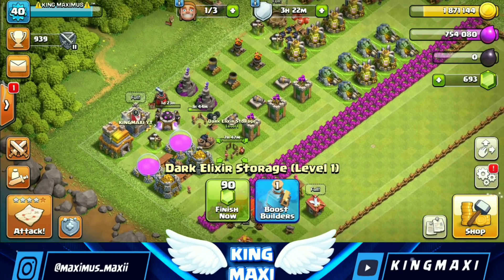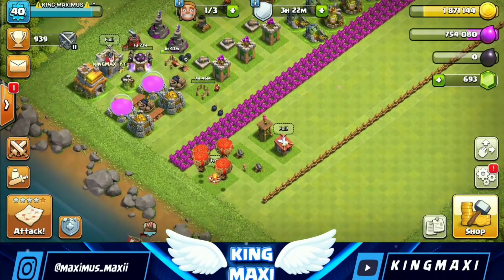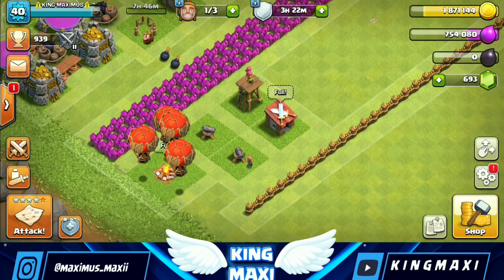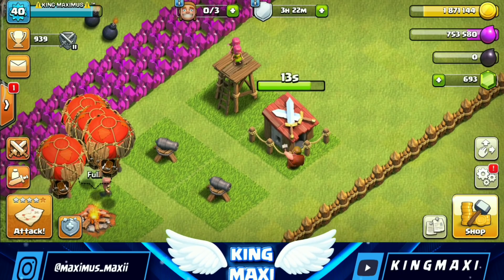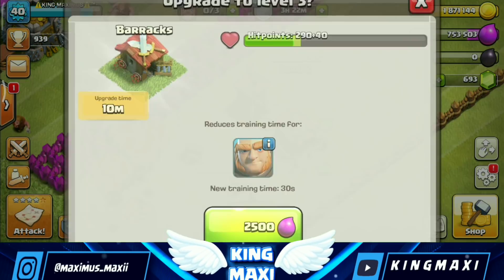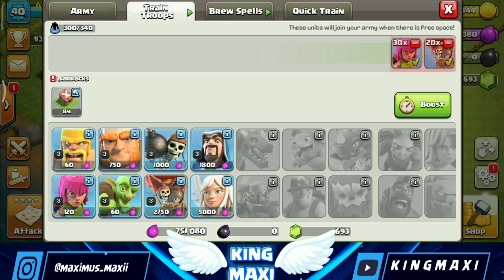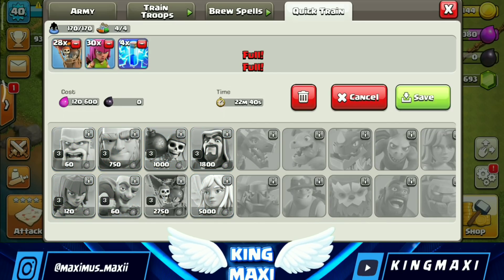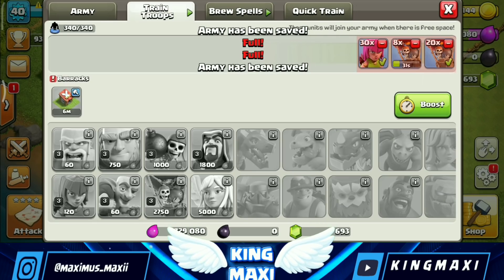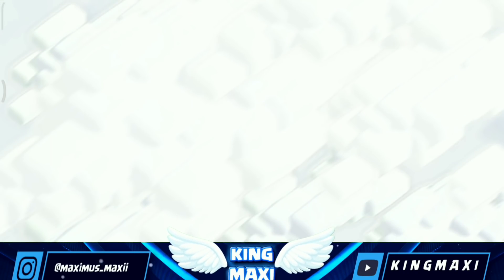So how do you upgrade your Dark Elixir? You can upgrade your next build — Dark Elixir has a plan. We can upgrade barracks, so you can upgrade your levels. We will unlock the barracks in the game. We are skipping this attack, but it's not going to boost the enemy. We have increased the enemy capacity.